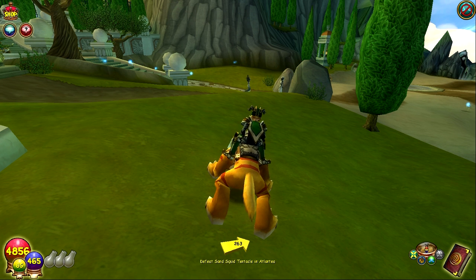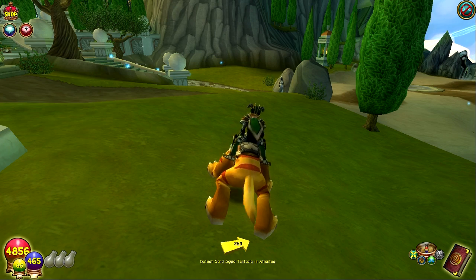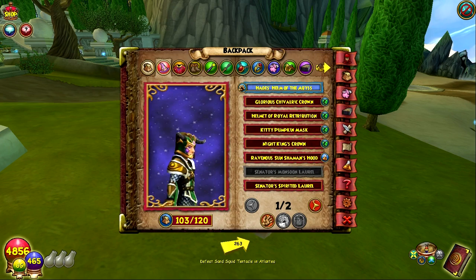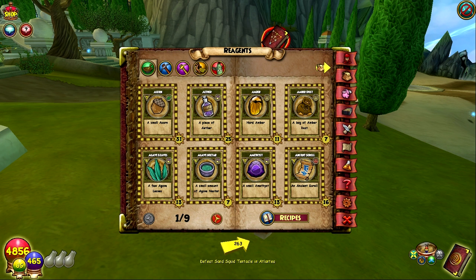What we found out is from the gladiator, basically I think all of them drop amber. So if you want amber, I have 11 now, so there is a good amber drop rate. If you're looking for amber, this is definitely probably the best way to do it, and then I can also convert amber dust into it.